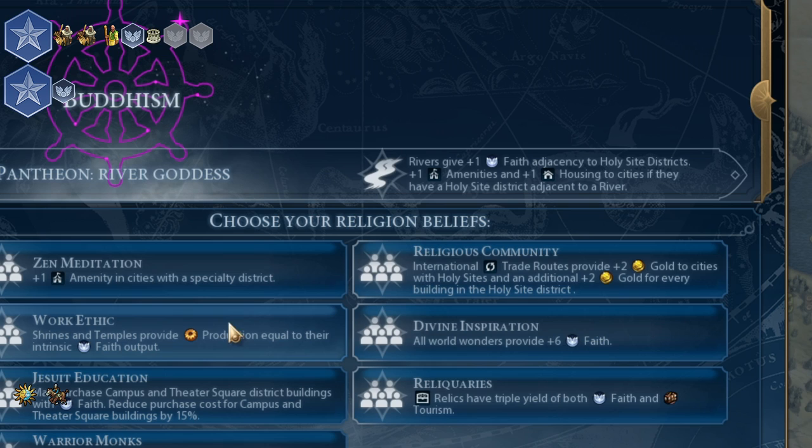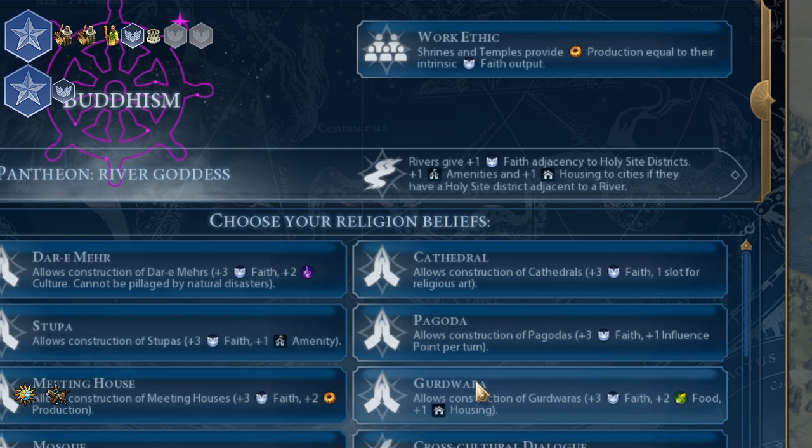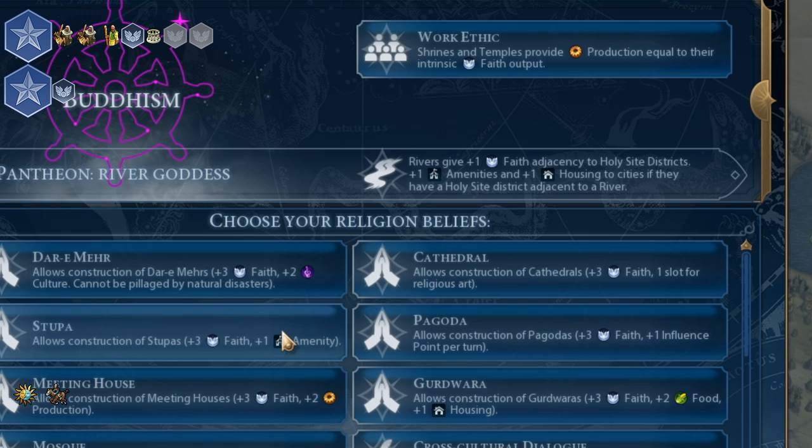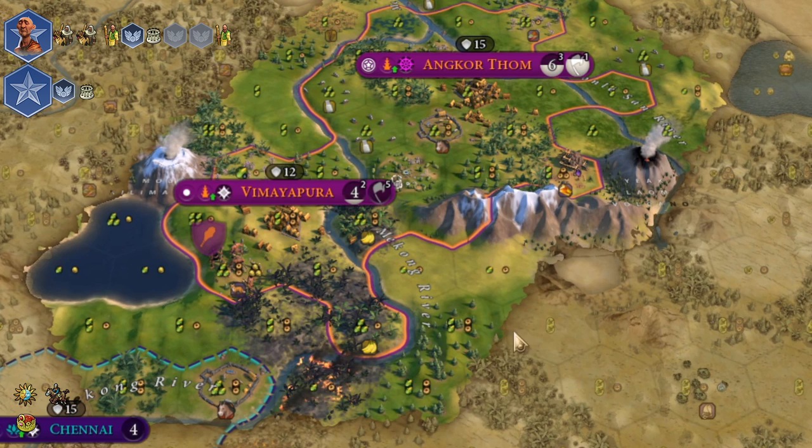The best beliefs you can get are Choral Music and Lay Ministry, but I was outrun by bots and had to pick Work Ethic. If you can't get Choral Music, you should always get something that boosts your holy site buildings, since you will build them in every single city you have. If you can't get Lay Ministry, you should probably go for Pilgrimage. I was lucky enough to get it this time.